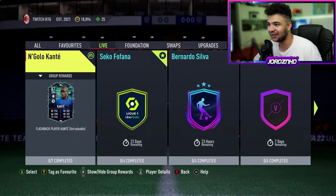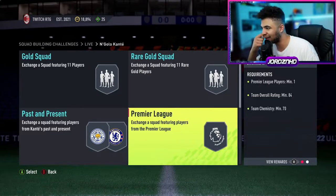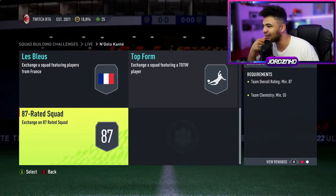7 SBCs to complete. Let's have a quick look at what you need to do. Two gold squads of course. Past and present: 83, 75k with a Leicester player. 84, 70k with a Premier League player. Team of the week: 86, 60. France, team of the week: 85, 65 and 87, 55.